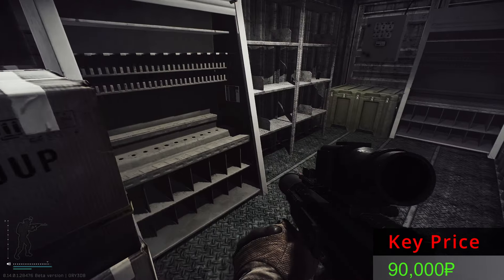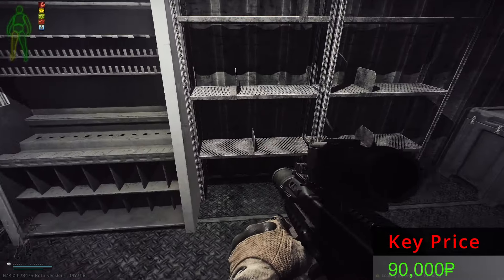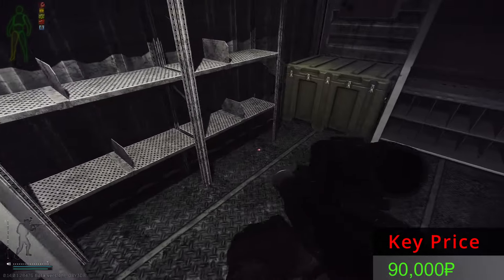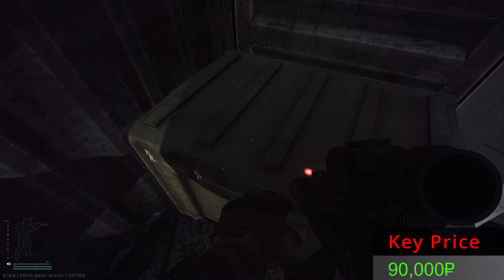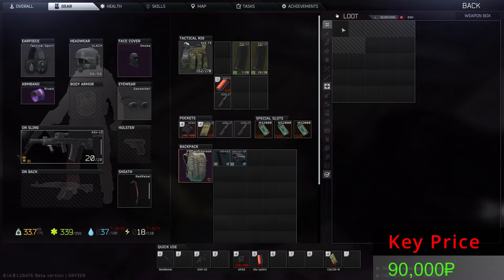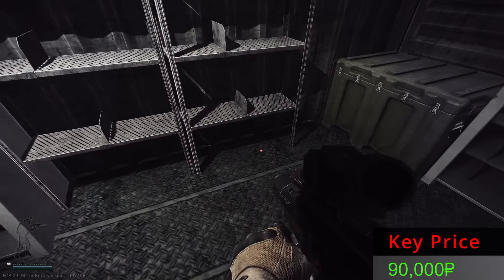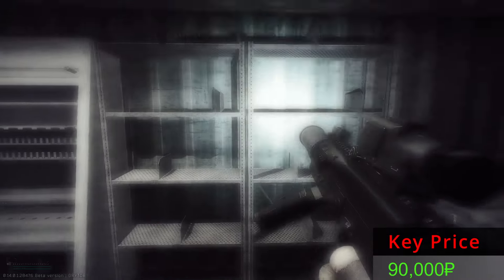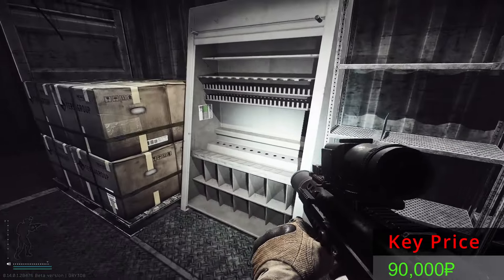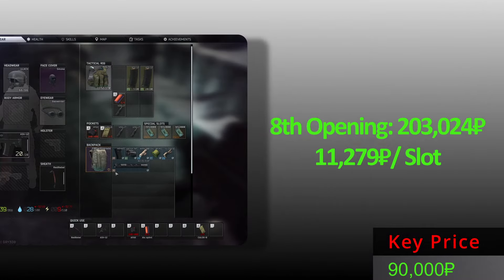Let's see if the eighth Killa stash provides something good for us. Nothing to add — the weapon isn't here. What's inside the big box? Can we save the opening? I don't know all the prices, but I think this is kind of expensive. Nothing else to be sure. From the eighth opening, all these items.